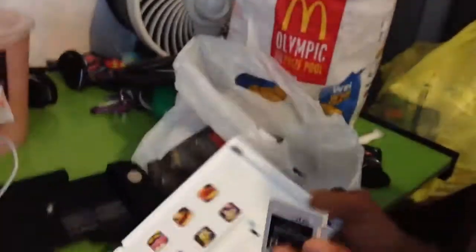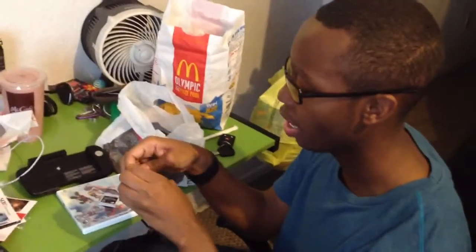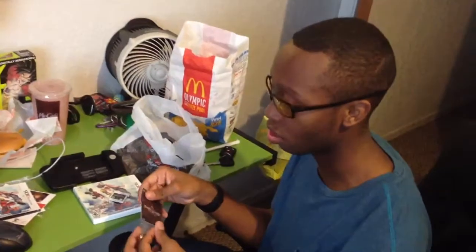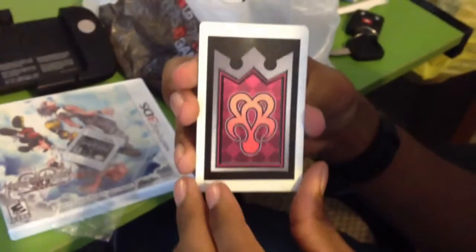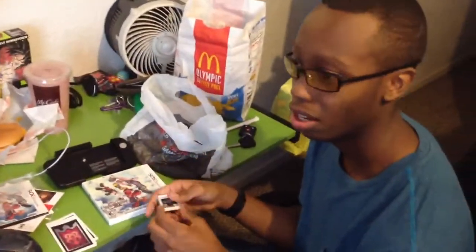And then we have the cartridge right here — Kingdom Hearts 3D Dream Drop Distance. I will be playing this game for a while. Let's go ahead and get the AR cards open. I really hope I don't get into this AR card system, maybe it's something really cool — I'm just in denial that it's going to be cool. We got this one here — that Dream Eater looks pretty cool, it has a little mohawk and headphones, and it looks like a hoodie. Then we have the Dream Eater sign, and this other one reminds me of a Pokémon.